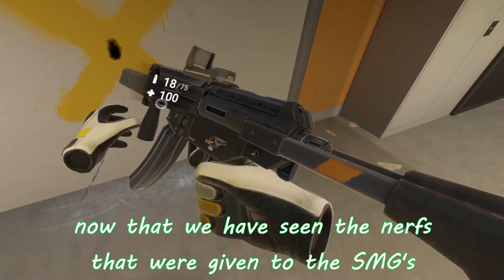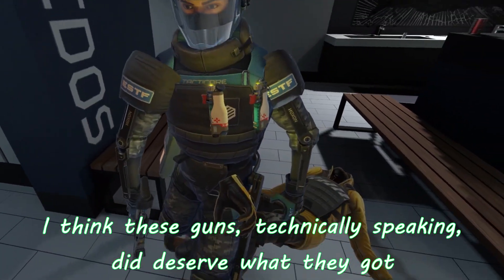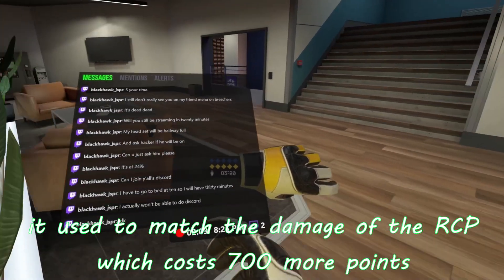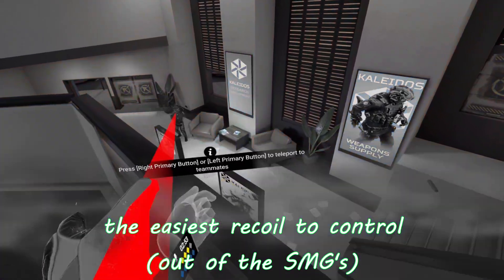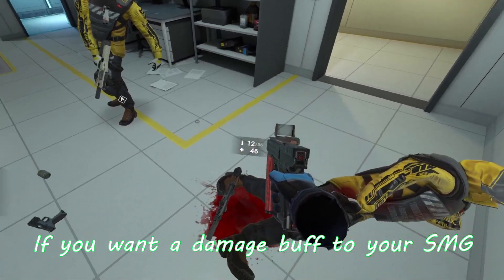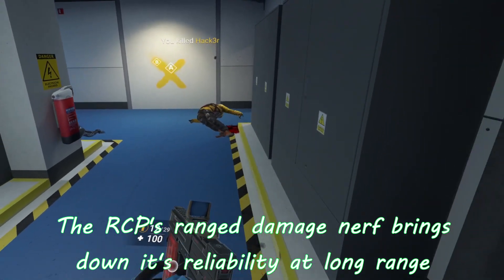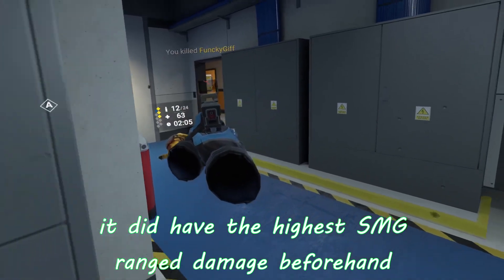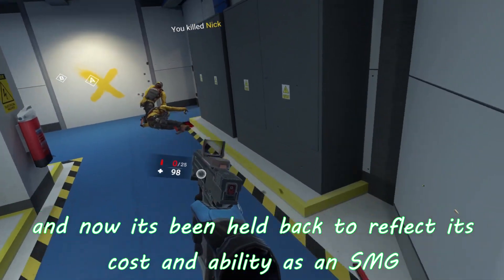Now that we've seen the nerfs given to the SMGs, I can make my bold statement. I think these guns, technically speaking, did deserve what they got. The Omen is the cheapest SMG, so it should act like it. It used to match the damage of the RCP, which costs 700 more points — all with, in my opinion and many others', the easiest recoil to control. Now it comfortably fits its place in the SMG category. If you want a damage buff to your SMG, you're going to have to spend at least another 500 points for the Viper. The RCP's range damage nerf brings down its reliability at long range, and it did have the highest SMG range damage beforehand — now it's been held back to reflect its cost and ability as an SMG.